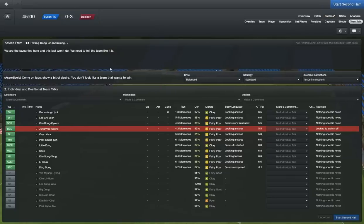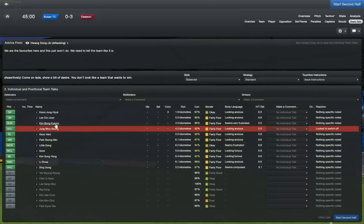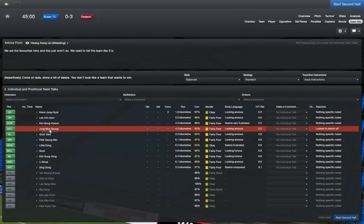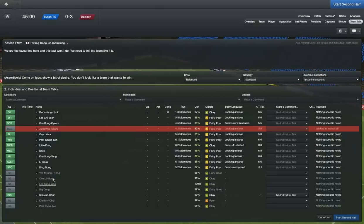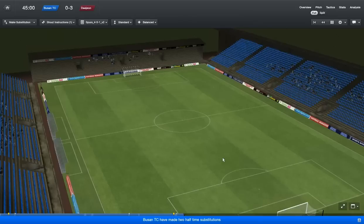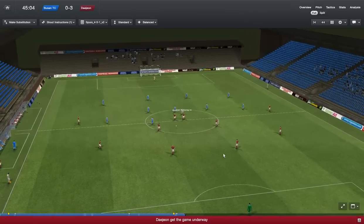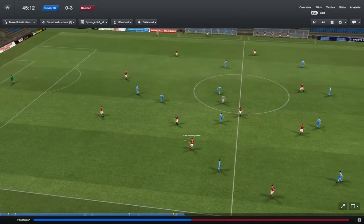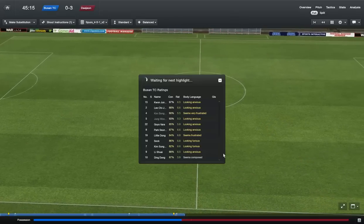Half time — Oris has really done us all ends up here. The two centre backs just aren't performing, and the goalkeeper should have done so much better. Kim Bong-kium and Jung Woo-syong off, Kim Jae-chun and Lee Sang-wu on. I'm sure they are my actual centre backs and I should have looked at that — that's my fault. Both the centre backs are off, I've only got one substitute left. We start the second half three nil down.